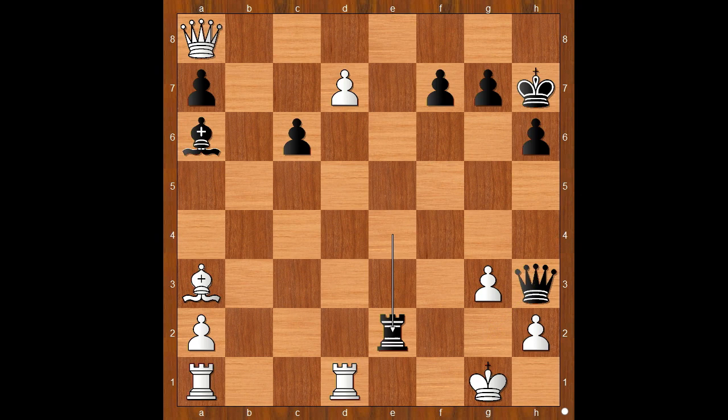Queen takes on c6, but then queen takes on h2 check. After king to f1, black simply plays queen to f2 — checkmate. What a very sharp game, wasn't it? What do you think of this game?